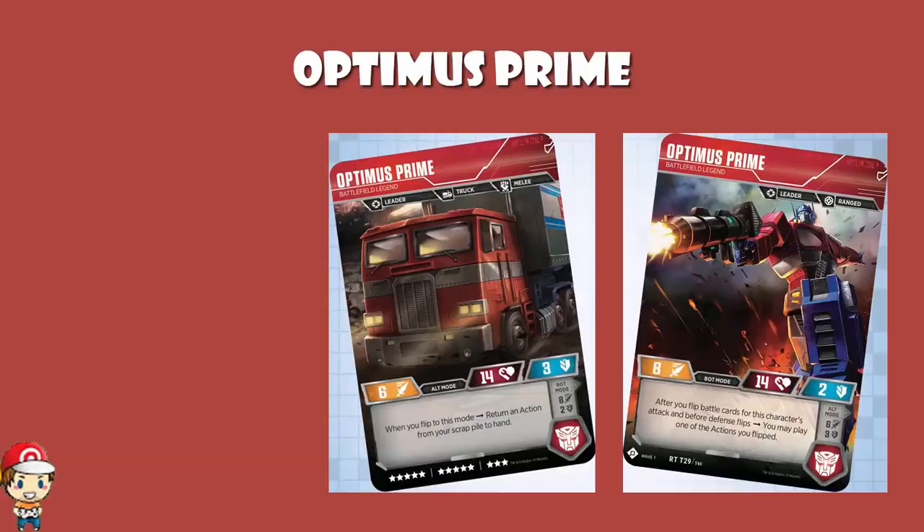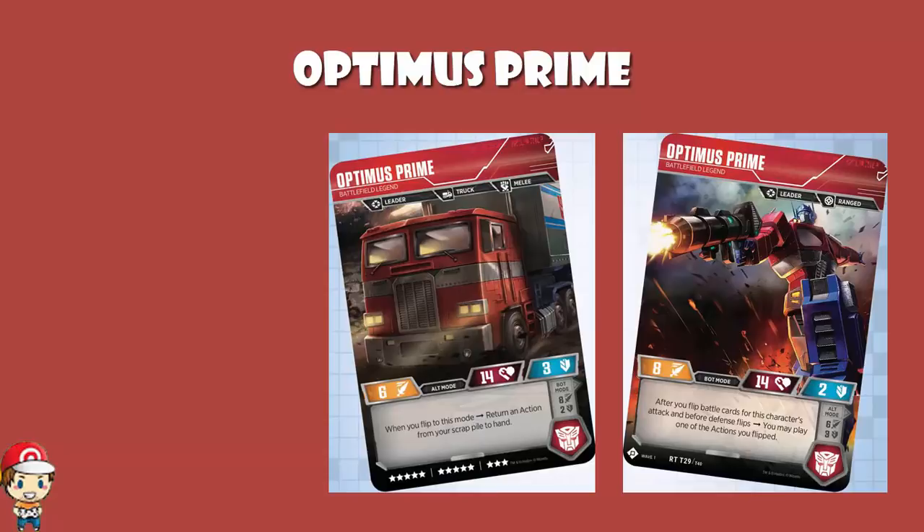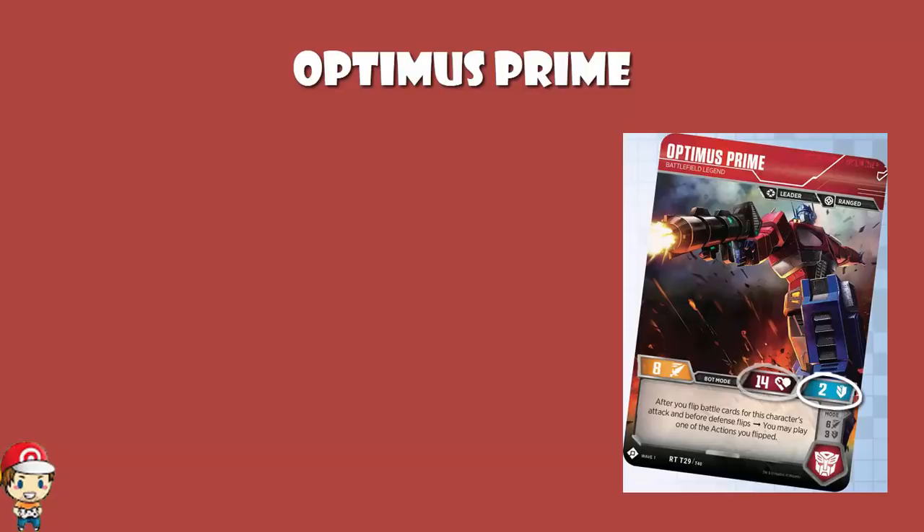Although there are some good looking cards in Wave 3, I'm going to do a list of the cards I'm most excited about — that's coming very soon. But make no mistake, I don't think there's anything in the set that's going to dethrone Optimus Prime. In bot mode you've got attack of 8, which is nuts good — it's so high you can afford to build it as a blue deck, because you're already starting with an attack of 8. Health of 14 is also extremely high, and defense of 2 is average but not bad.